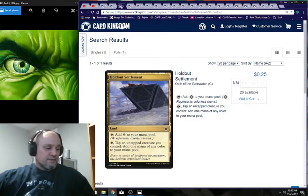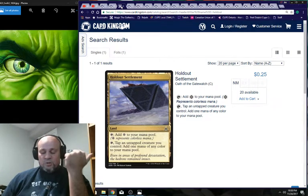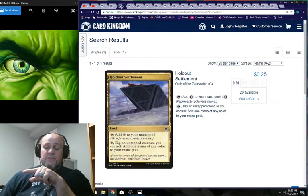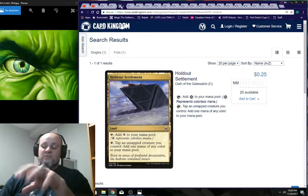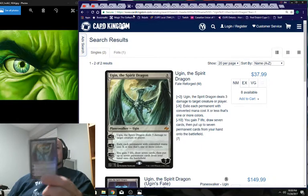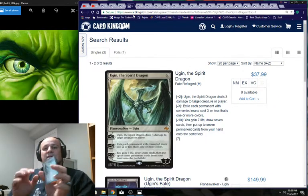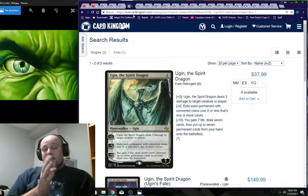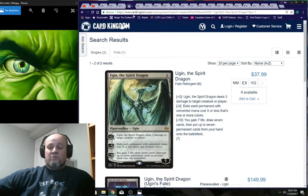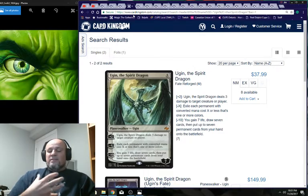Moving on to planeswalkers. King Makar can generate a lot of mana — I'll show you a key card for the deck. With tons of mana you'll be able to resolve Ugin, the Spirit Dragon very quickly. He can control the board. This deck has a lot of artifacts, and Rogue Deck Builder did build a similar deck — watch his video first, but I want to work with the community to tune it.